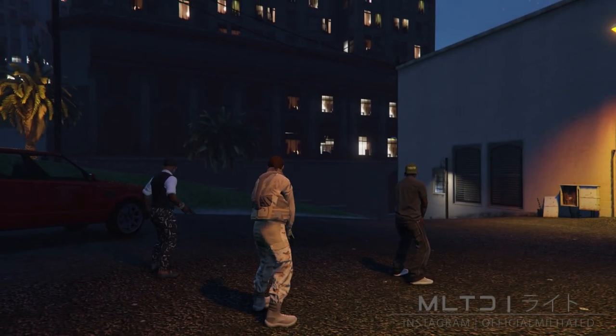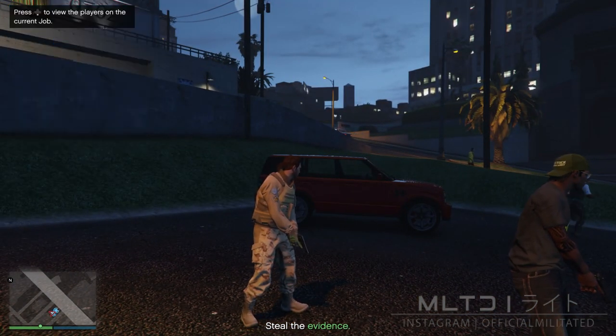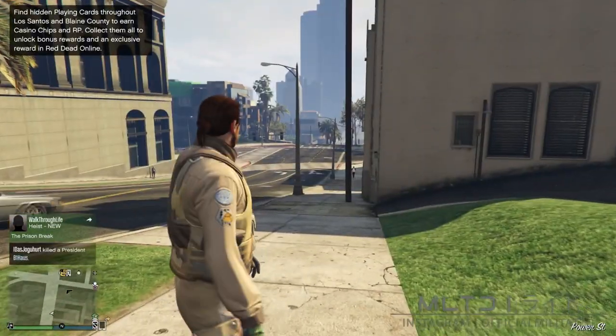Once we load into the mission we're going to open up the interaction menu, go into style and accessories, and press left once on where it says gear to equip an earpiece. Now just close the interaction menu, bring up the phone and quit the job. As you can see we'll still be wearing the outfit when we load into an online session.